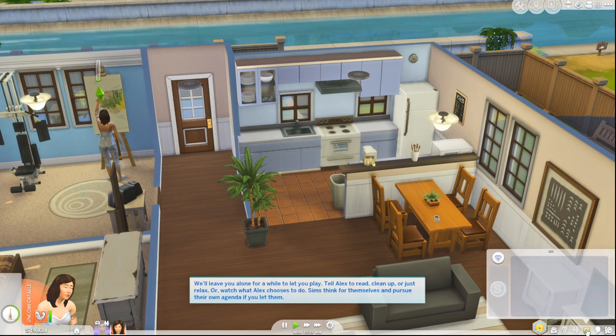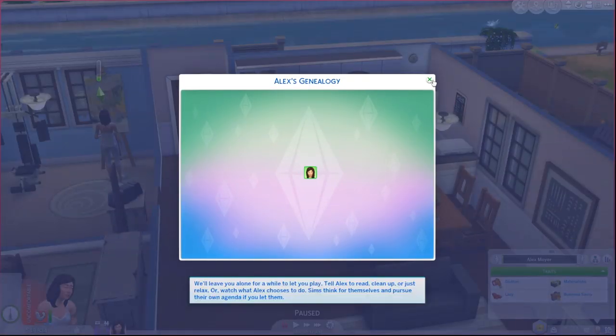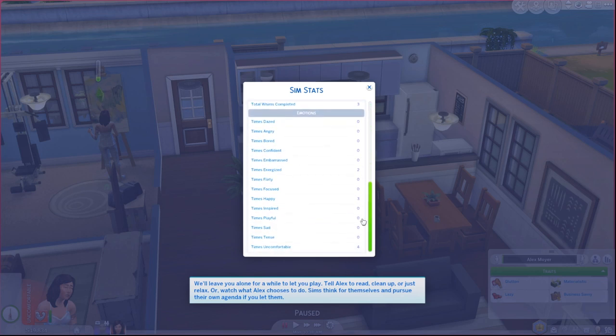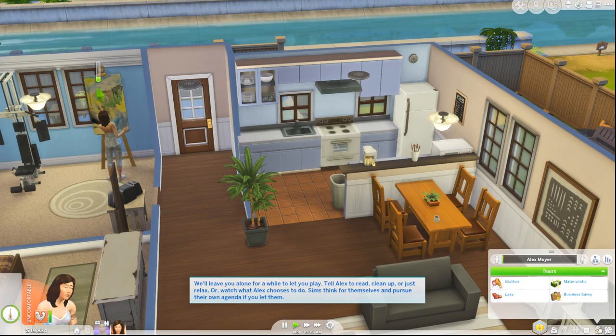Let's see if she has a job — she does not. She has nothing in her inventory. She is a glutton, she is lazy, she is materialistic, and she has business savvy. She is also a young adult. We can look at her genealogy — she is the first of her line. The sim stats is very interesting; if you want to see what they've done in their life you can click here. You can see that she's been uncomfortable four times, happy three times, and energized twice. It's just a fun way to see the history of your sim.